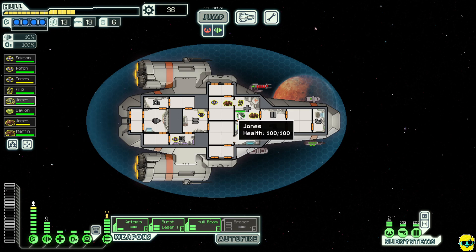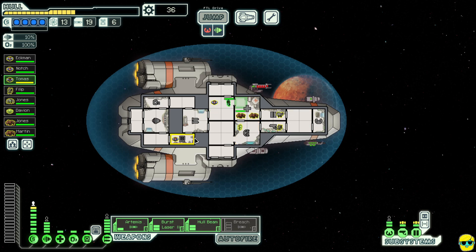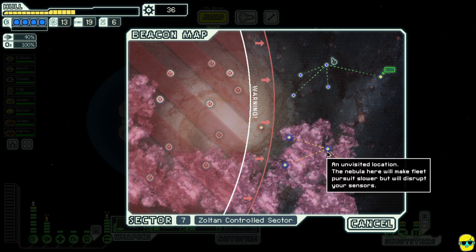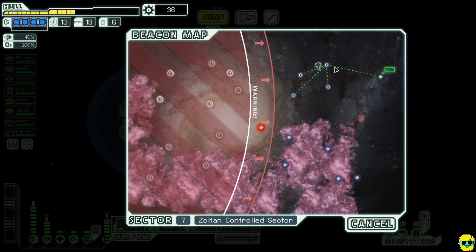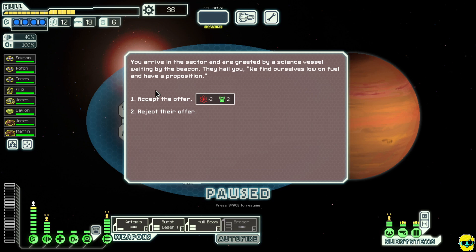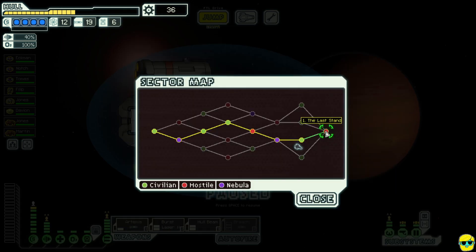That was a very intense fight for micromanagement — intruders, all sorts of things happening. That's how the game gets as it gets more complicated. Luckily we were able to survive. We really have to go to the exit because of how the map is laid out — there's nothing else up here worth visiting. We reject a fuel-for-drone-parts offer and jump. We've finally made it to the Last Stand.